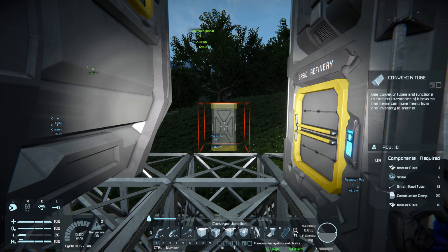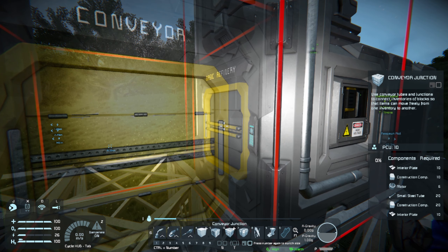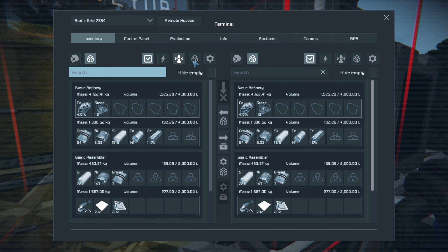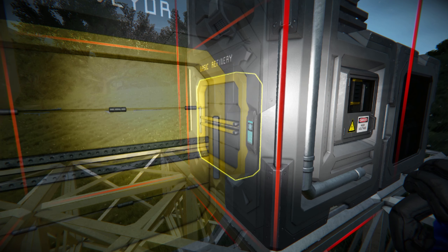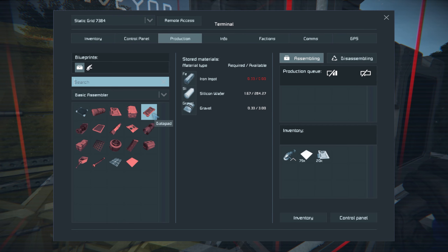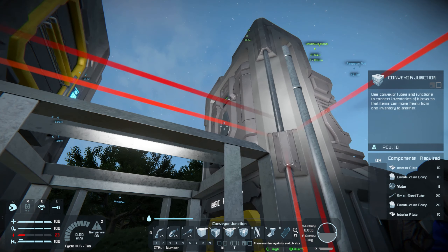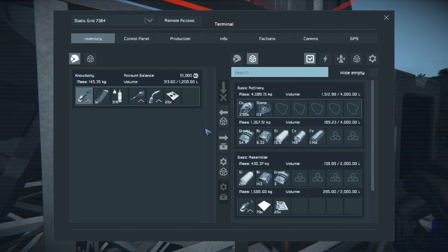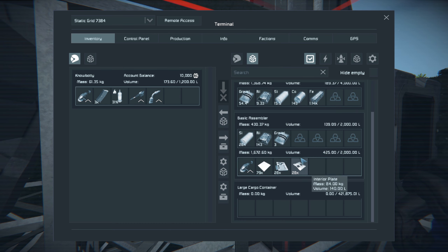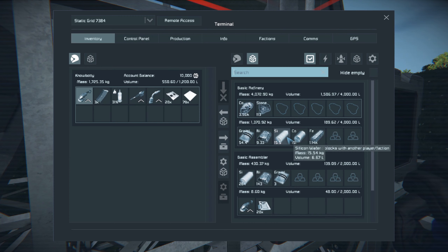I'm just going to make conveyor junctions here — the one with the plus is the one you'll want because you can mouse wheel up and down to select which specific one you want. We need a bunch of these, so let's come through. The basic assembler doesn't have the ability to queue up specific things, so we're just going to grab what we need. We need interior plates to make these, so let's go ahead and create about 30 more interior plates. I would normally place these to look better, but we need as many open conveyor spots as we can. That's why I used the junctions — you can connect to those from any direction you want. The directional ones look a lot better, but in this case we just need the openings so we can connect to them from other places.